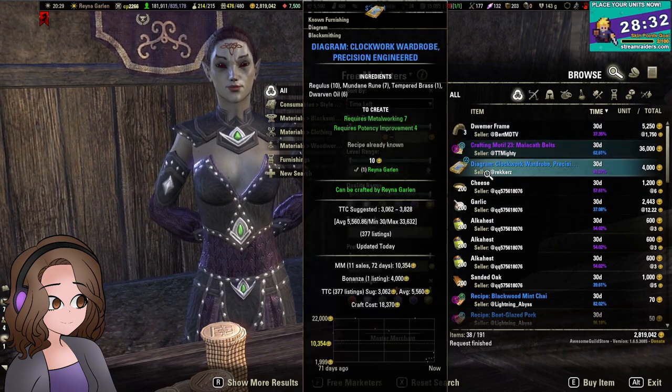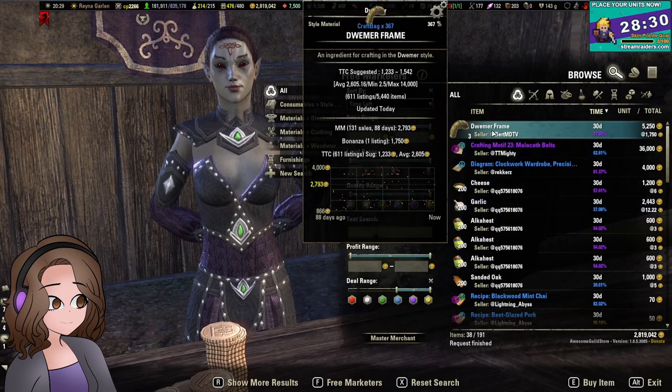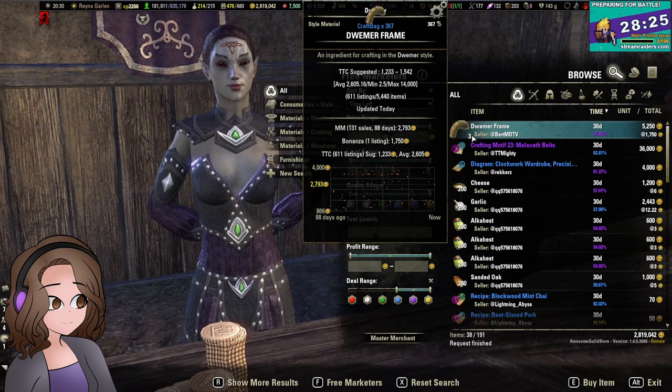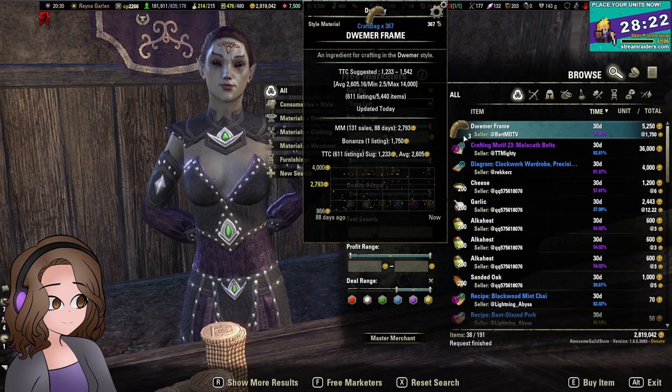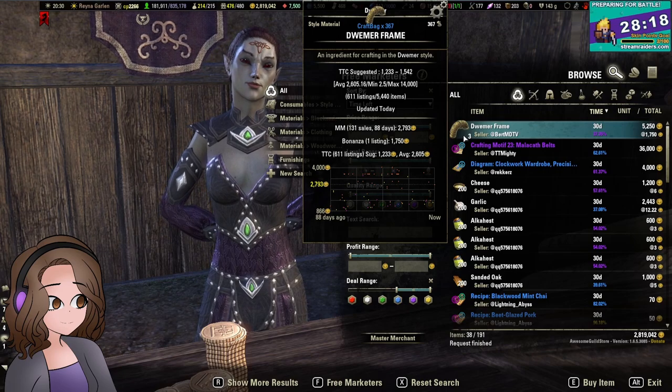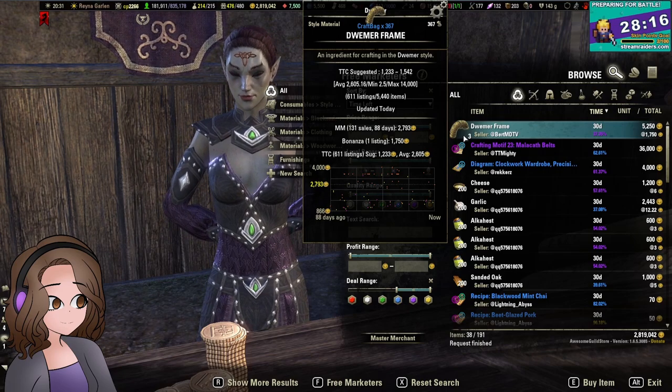So now everything that I'm looking at should be a good deal, but we don't just take the word for this and buy everything on the list. Our two add-ons, TTC and MM — Tamriel Trade Center and Master Merchant — will give us details in our pop-up.